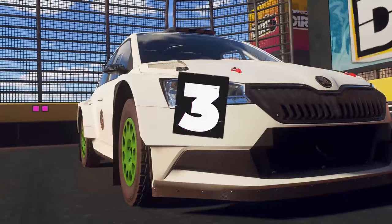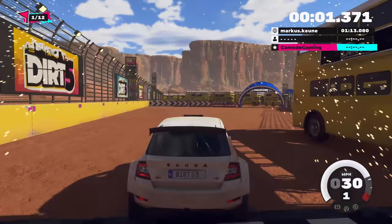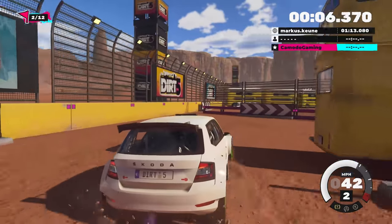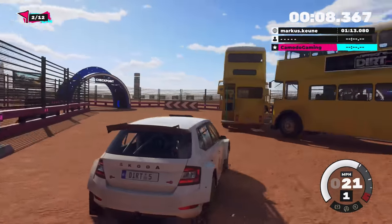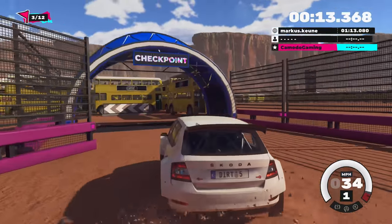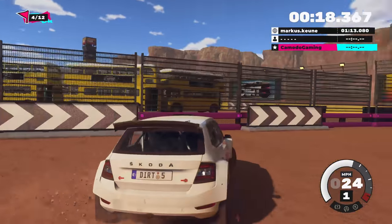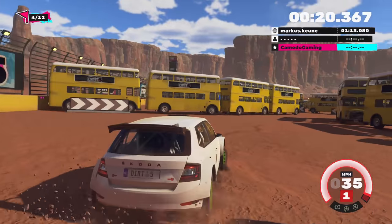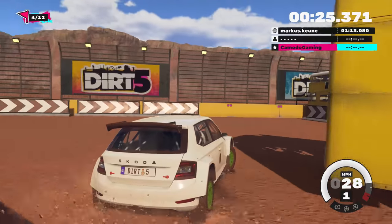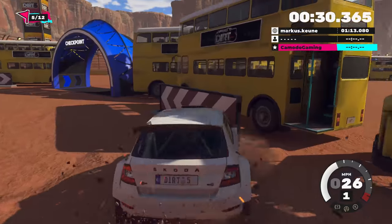This is a gate crasher event — you just have to get through the checkpoints. Let's see what Bus Blast is all about. This looks like a bus maze. Somebody has made a track completely out of buses — that's insane, why would you do that? It's a tight little track made entirely of double-decker buses. We're hitting walls already. We got this — we've got to get through them. They have leaderboards on these, so it's going to be a lot of competition online.